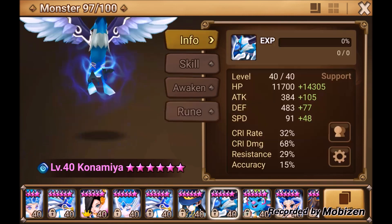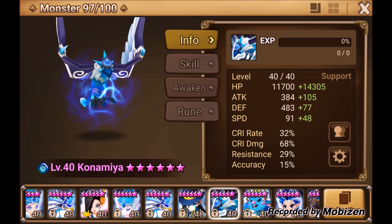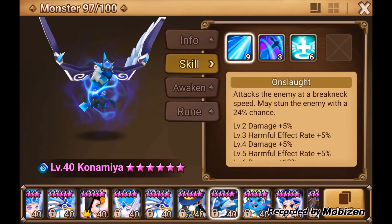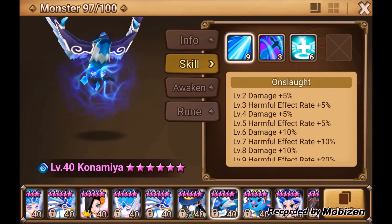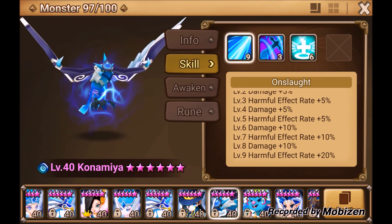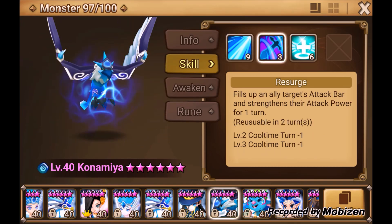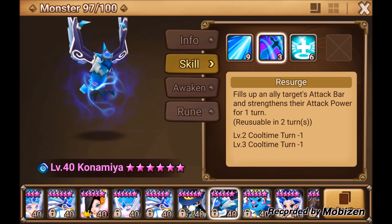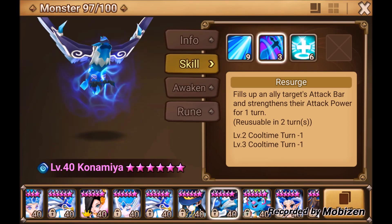Now we move on to Kanamia. He does not need to be six-star — he can remain as a five-star. He's a great monster with no wasted move. His first skill has a 64% chance to stun, which is really good. His second skill fills the attack bar of an ally or himself, which is very important when you need an ally to use a key skill.